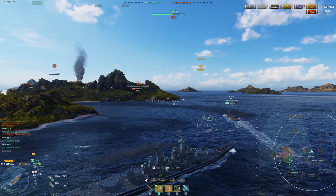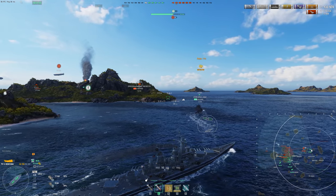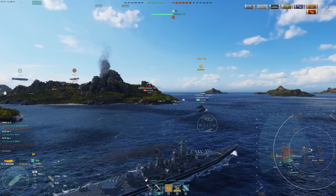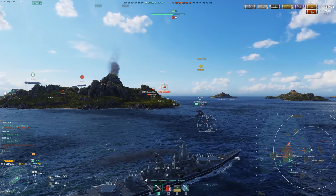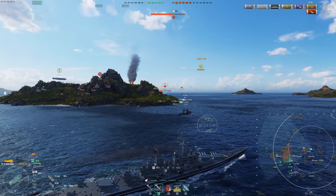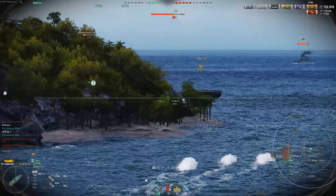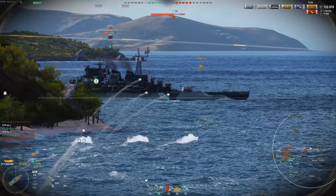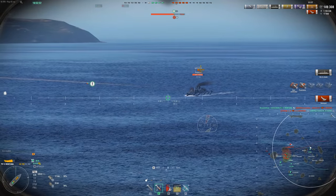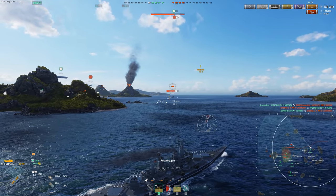And that's three kills — we've cleaned up this flank really well. Unfortunately the enemy team does have a much stronger presence near the end of the map, so we need to get out around this island very quickly and start making use of this freed-up flank and the crossfires we can get from here. Our Kleber, really helpful this entire game, had taken out the Marceau and is now starting to push out. He actually baits the Moskva into backing up to try and kill him. We managed to take him out — that's our fourth kill, and now we've cleared a path for our Kleber to push out.